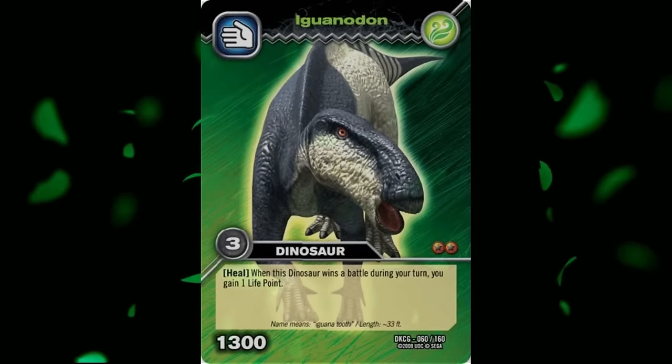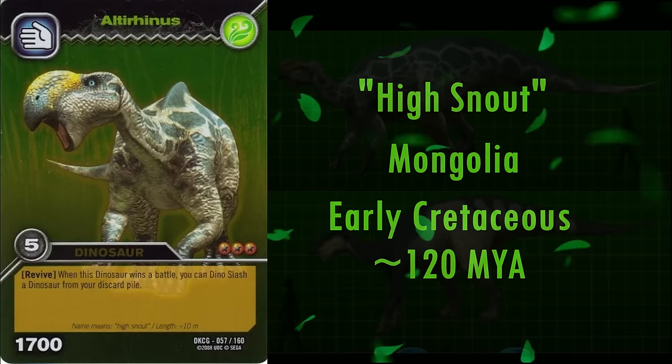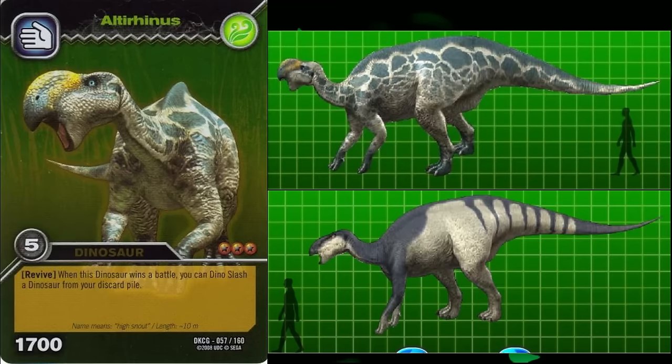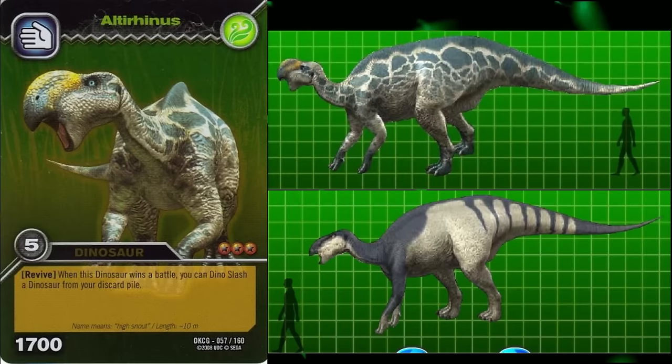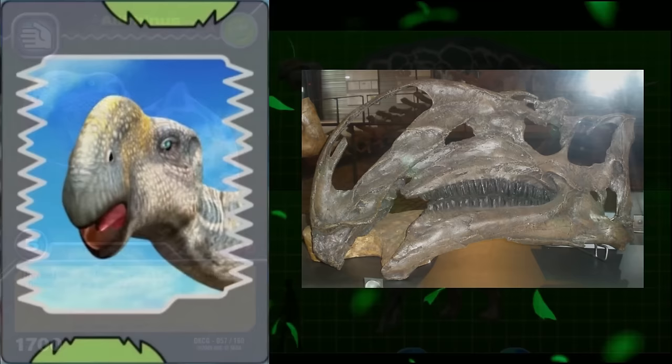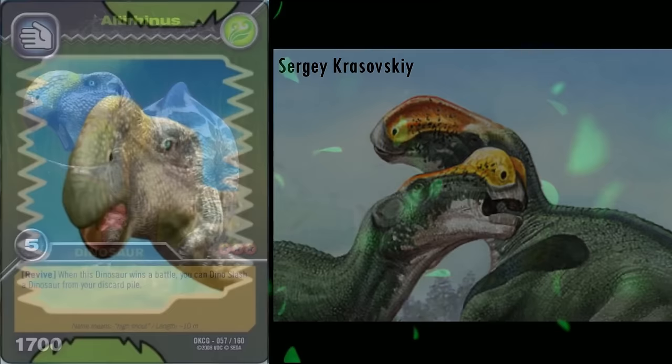Next we have Altirhinus. Its name means high snout, and it lived in Mongolia during the early Cretaceous, roughly 120 million years ago. It essentially looked like Iguanodon but with a large nasal crest, so much so it was originally thought to be a species of Iguanodon — I. Orientalis — when it was first described in 1952, until being given its own genus name in 1998. In essence, everything I said about Iguanodon also applies here, as their anatomy is extremely similar. As for its distinct head, this model has a more solid looking crest than what the skull would suggest. It has been speculated that the nasal crest anchored inflatable sacks the animal would use for display or vocalising in life. On the whole, this is a solid reconstruction of Altirhinus.